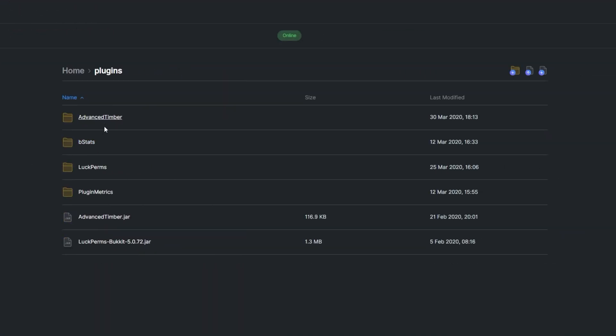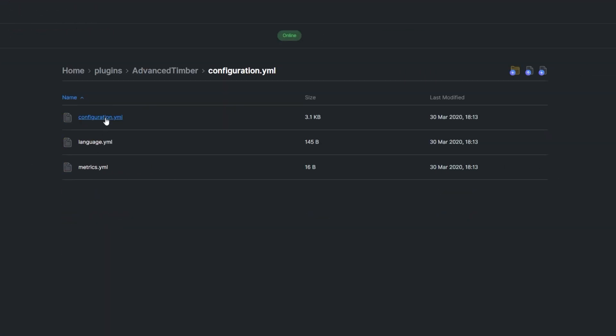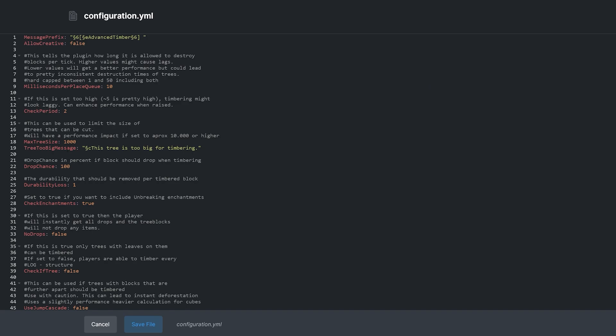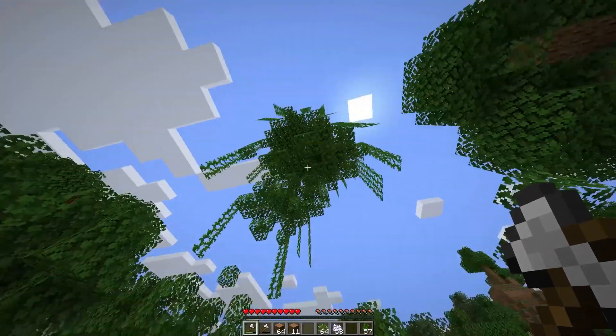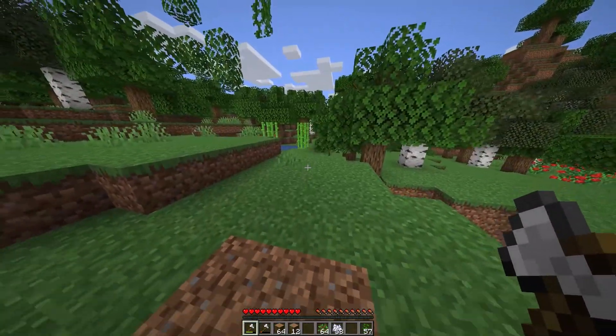Locate the config in the plugins folder. Inside configuration.yml, we have very well-documented settings. Some settings that have an effect on server performance would include max tree size and no drops. If you're expecting players to break massive trees often, enabling no drops will help cut back on some lag.